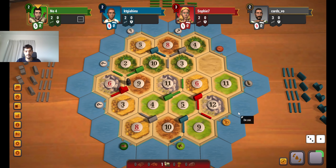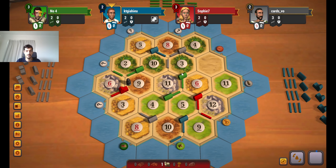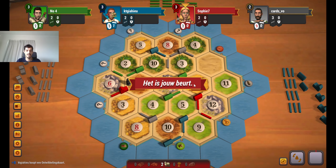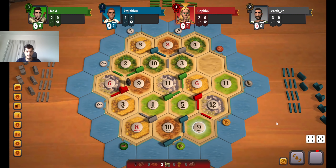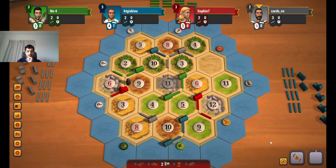If green gets to the 6-2 spot, he still has a decent setup with double sheep, double ore, and wheat. But I think still a little slow because I already have the city — I can now get development cards while you still have to get the city. Green is really frustrated about this race. I think he had a strong case for getting this spot, and now he wasted two roads for nothing.